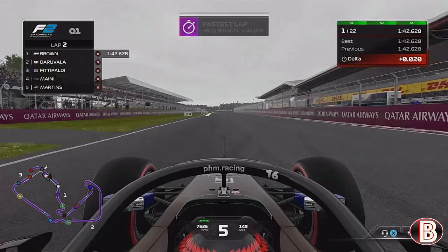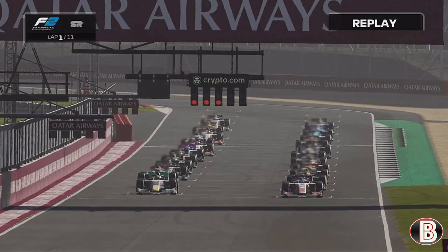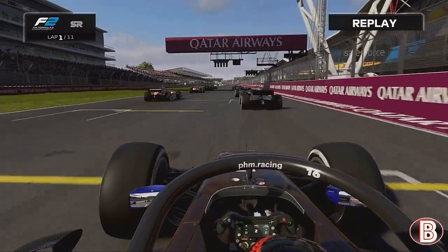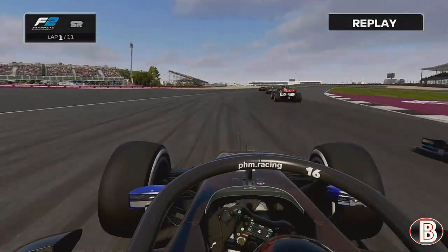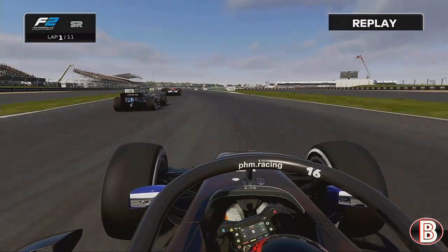We're here at Silverstone for round 4 of the F2 season in my F1 24 driver career mode. We're starting P10 in the sprint race and we've put it on pole position for the feature. Lights out and away we go — we've got a decent start, gaining multiple positions. We're trying to go round the outside of the DAMS car, but he fends us off.